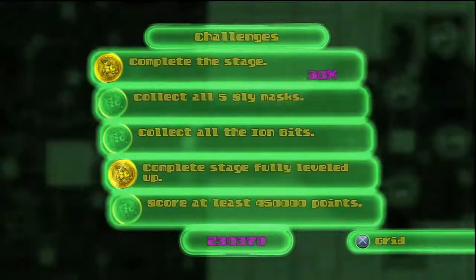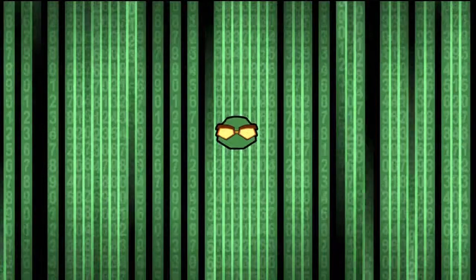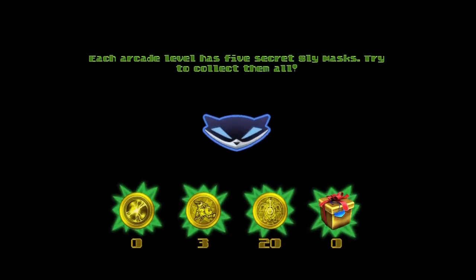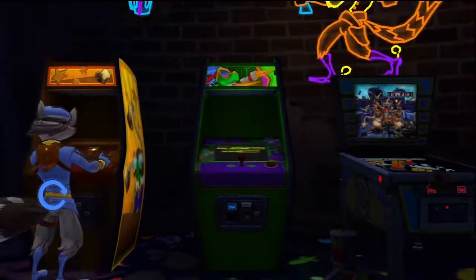So let's see if this third one's unlocked. No, I didn't get all the slime masks. Oh well, not that big a deal, really. As you've obviously seen, I've been collecting coins, and what you can do with these coins is go to a place to unlock prizes. I don't know what exactly these prizes do.